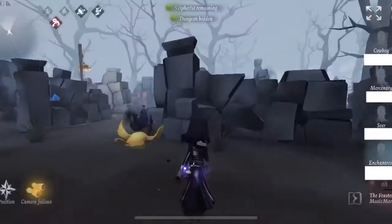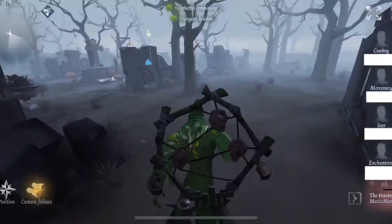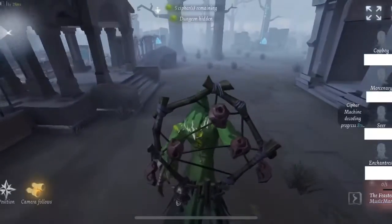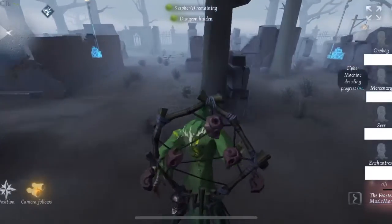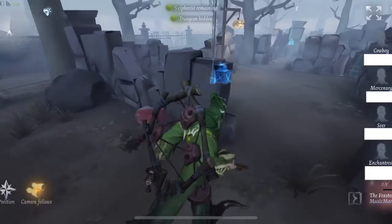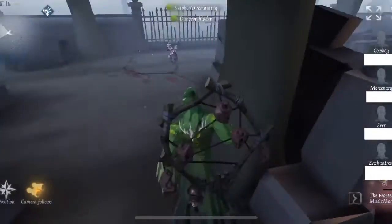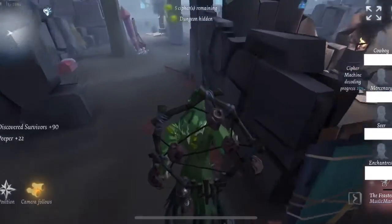That brings us to match number two - a more recent match where I've been experimenting with my personas. This build is similar to what I run now. The difference is instead of Claustrophobia and Announcement, I invest in Berserker Rage and Punt. If there are a lot of stunners on the team I tend to run Rage, and if there are a lot of fighters I might bring Punt to help with transitional kiting since with D3 you sometimes get transition-hit a lot.